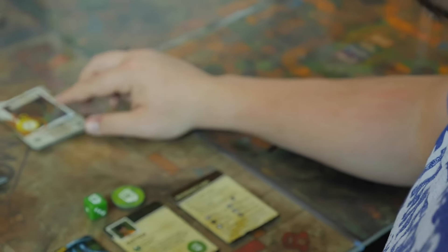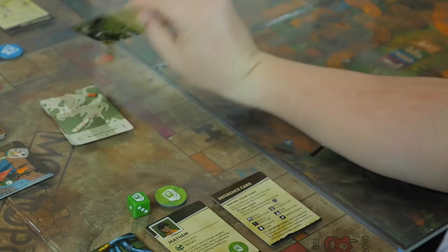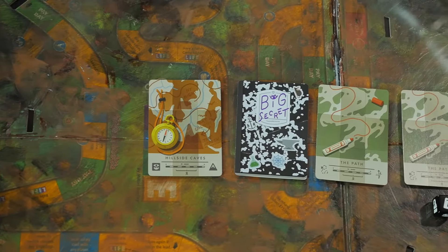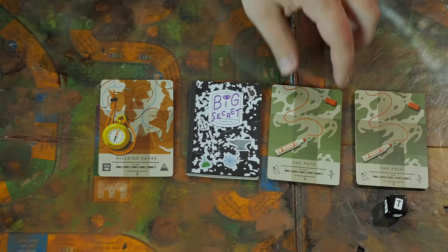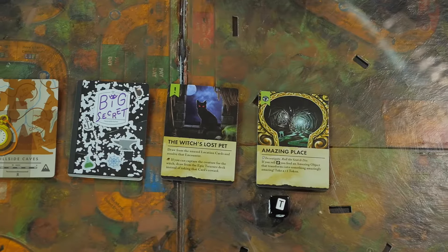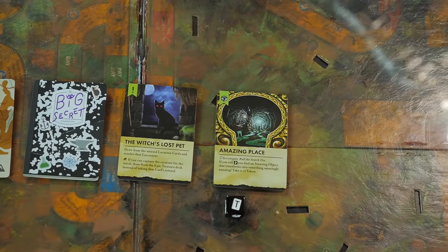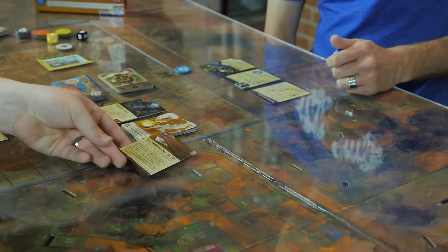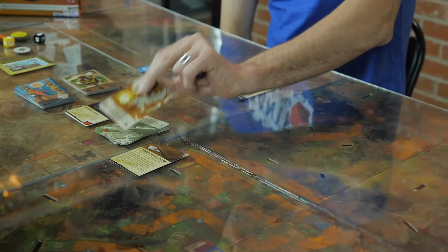For example, the first card of the deck is always the entrance card. The first player draws it and explains what the location is and how the siblings got there on their adventure. The rest of the adventure deck is comprised of location, big secret, and path cards. The path cards could be an event that triggers something, or a search card which allows you to find a new fellow traveler, treasures, or encounters. The big secret cards reveal who the final boss is, and location cards will always have an encounter with either a monster or a trap.